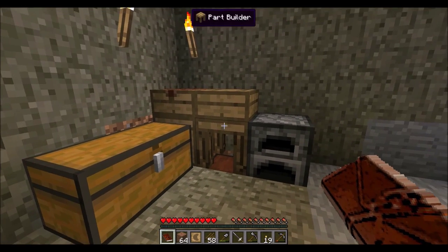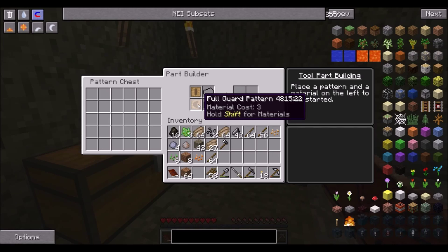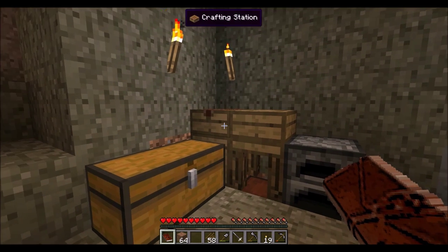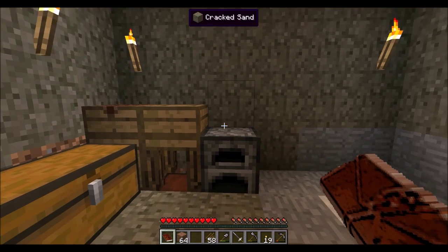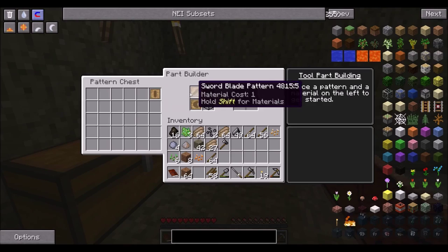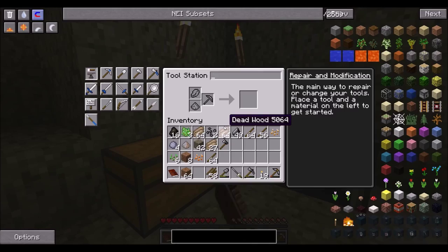I am going to put this in here for now and show you what that's all about. This one is called a full guard recipe, and I can show you exactly what it does. We need the sword recipe — it just requires a regular sword recipe for this. I think it also requires the tough tool rod.